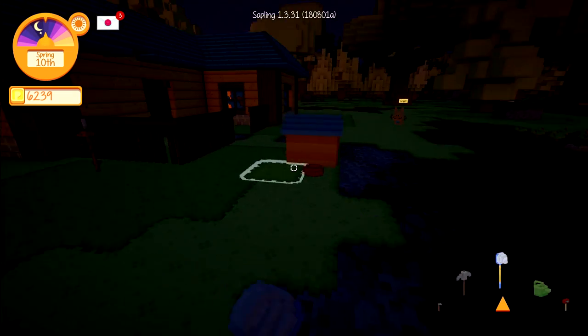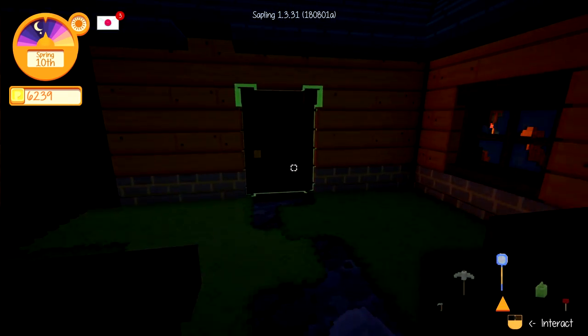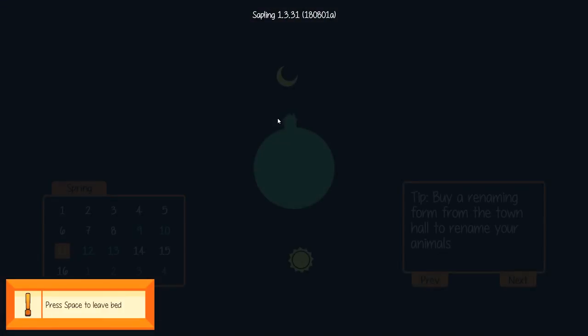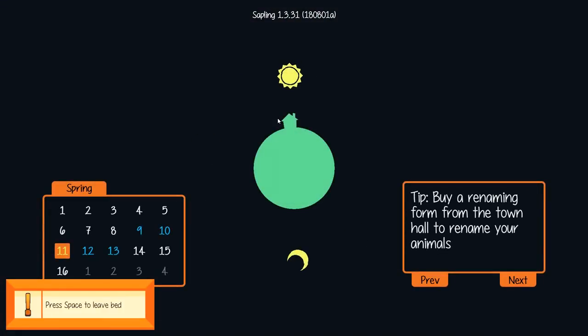Do we have any bugs on the ground here? No. We got a red mushroom. We got to go to bed. This is where I collapsed last time right there. Sleep. All right, we made it. We're going to be in good shape for tomorrow, everybody.